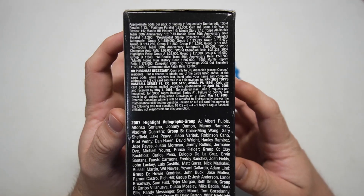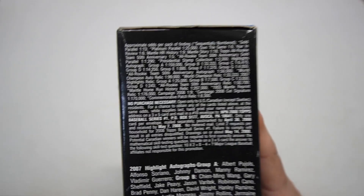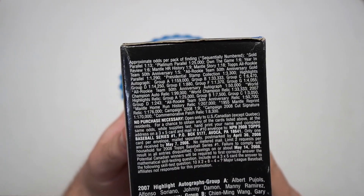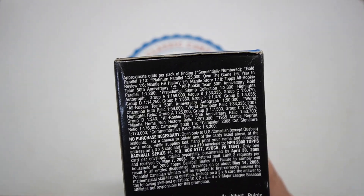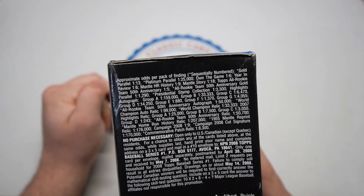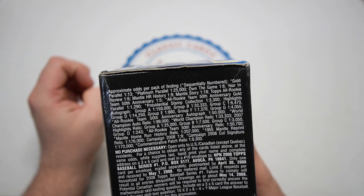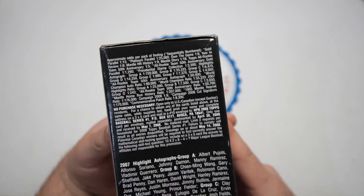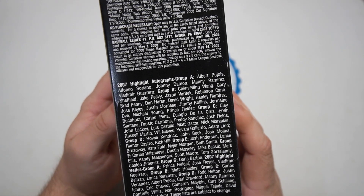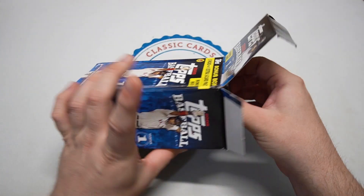Let's see what we can get. Here's kind of the inserts and everything — there's a lot of inserts. I did my research but it was a lot, so let's see. This is Series One, not Series Two, so we'll be hunting for a Joey Votto rookie card. Gold parallels are one in 13 packs, platinum parallels one in 25,000. There's Own the Game inserts, Year in Review, Mickey Mantle History, Mantle Story, Topps All-Rookie Team 50th Anniversary gold, presidential stamps, and autographs in groups A, B, and C with different odds. A Flatty auto would be pretty nice.